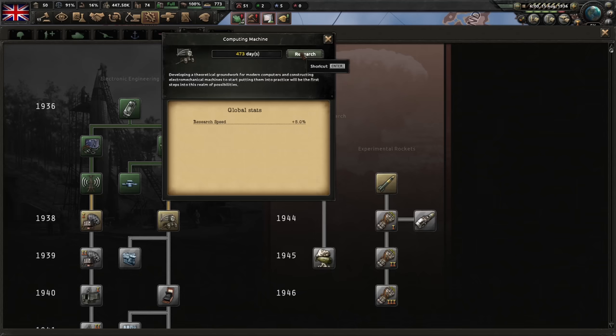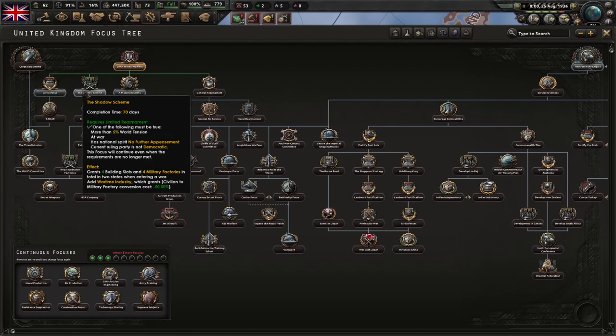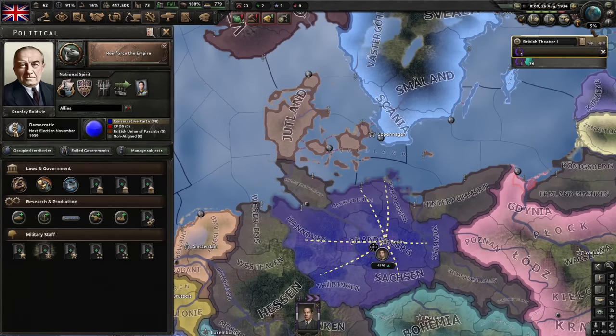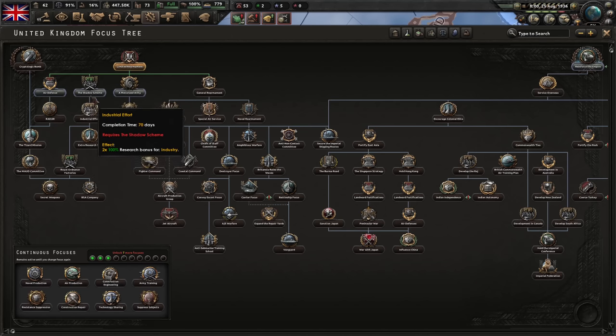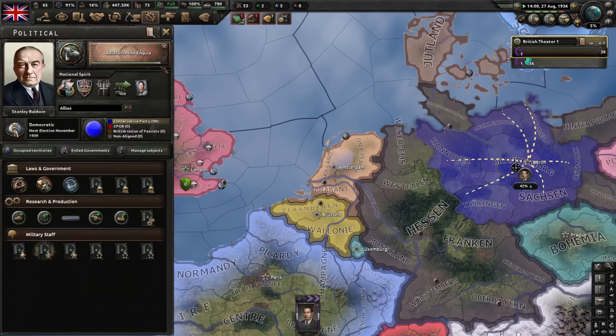There is some world tension — is that enough to do the Shadow Scheme? It is, although I'm almost done with the current focus. By the time I'm done, the world tension will probably go down and block me out of Shadow Scheme. I guess Shadow Scheme is important, but not that important. Do we sacrifice 52 days of focus progress? No, we don't. And the world tension has reduced just now, which is so very annoying.